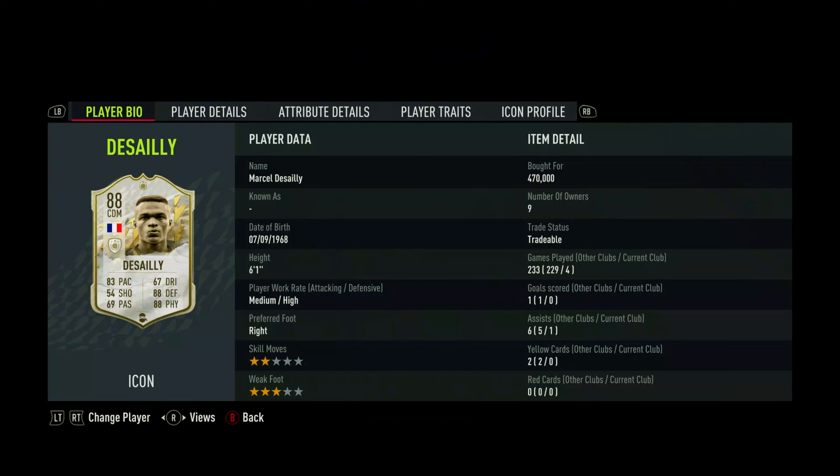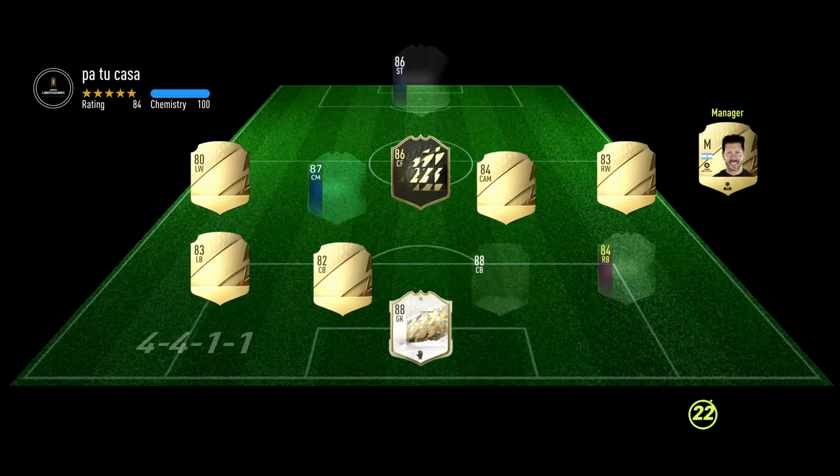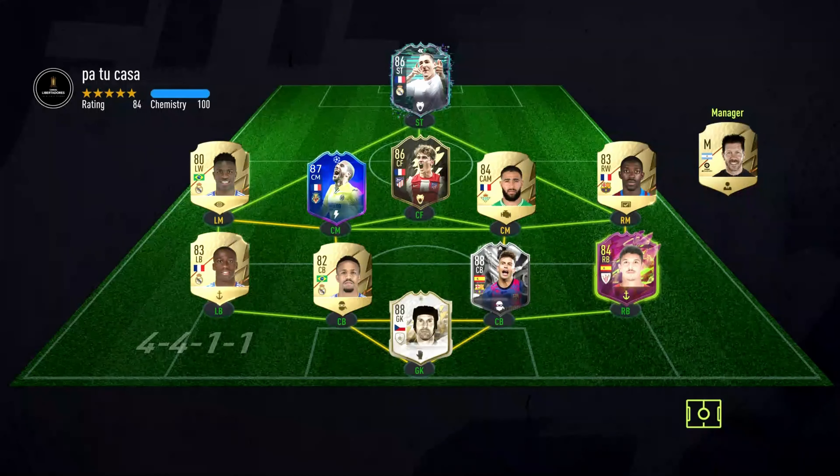We picked him up for 470,000 coins on Xbox and we're going to be using him in 4 games, showing you the highlights from those 4 games. We played 2 games using him as a DM and 2 as a centre-back to really get a feel for how he plays in both positions. In my opinion this card is basically an out of position centre-back, especially with passing and dribbling stats that low. He will feel a little clunky in game and definitely will feel like a centre-back playing in the midfield.